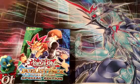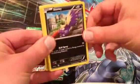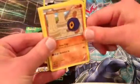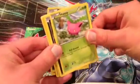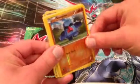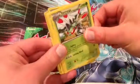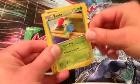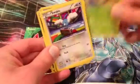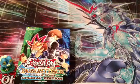So here we go. We have a Drifloon, Stunky, Roggenrola, Hoppip, Houndour. Nosepass is our Reverse Foil. The Rare is a Yanmega with Roselia, Swablu, and Maractus. Alright, that's the first one.